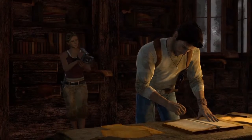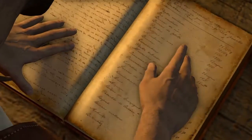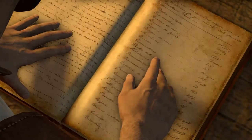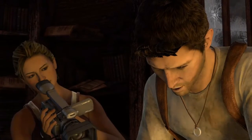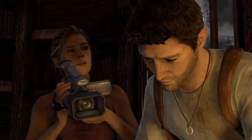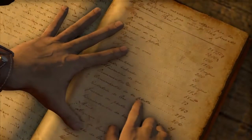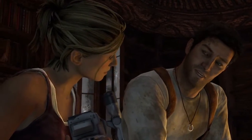Hey, check this out. This looks right. The Esperanza, sailed from Cayo, Peru, carrying 800 bars of gold, 1,200 silver, emeralds, golden masks, ornaments. Reading 16th century Spanish? Not just a grave robber after all. Right here — gold statue. Weight: 20 arrobas. That's over 500 pounds. That's got to be it.